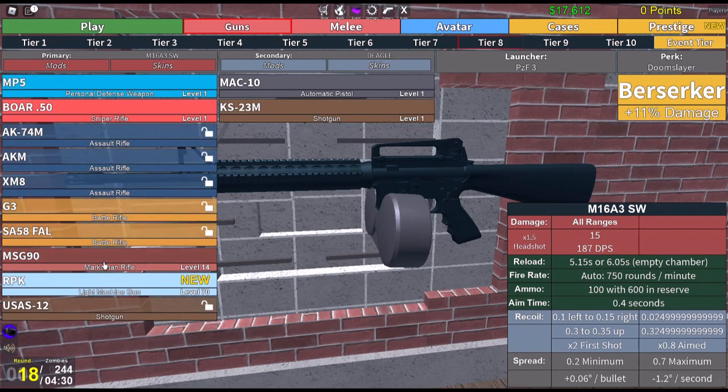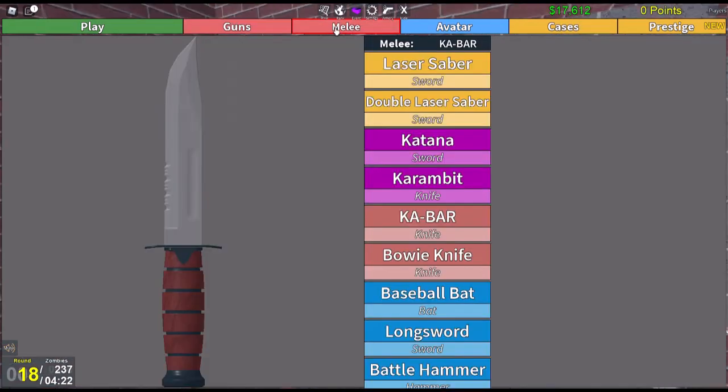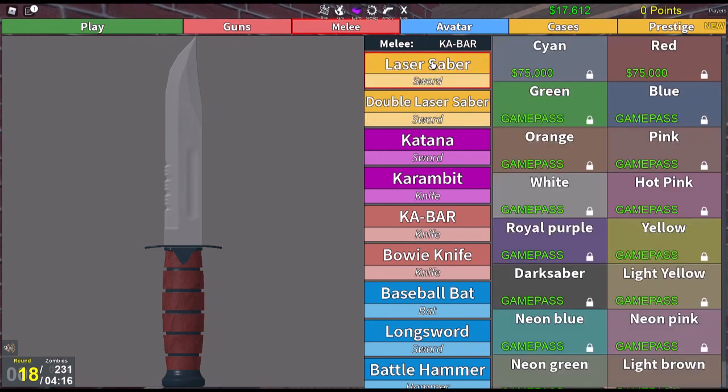I'm on tier eight now and have only bought three of the guns so far in eight, plus the secondary guns and the perk. I then clicked on the melee section, which is next to guns — these are all different melee weapons you can get in the game.